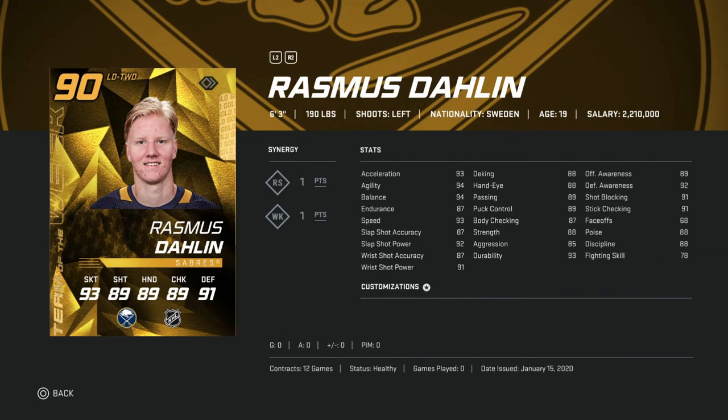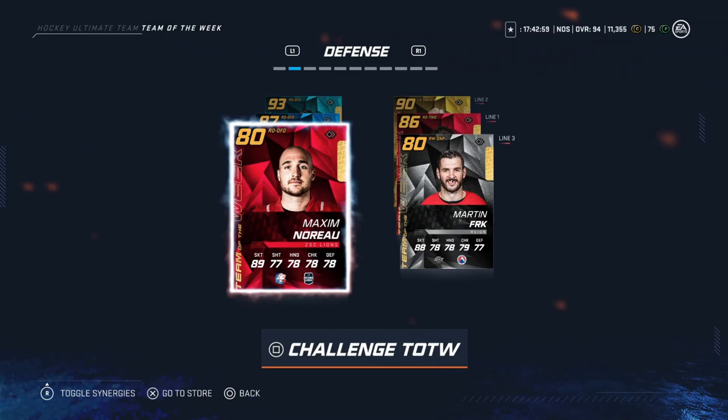Then we've got the 90 Rasmus Dahlin — he finally catches up to his classic card. 93 speed, 94 acceleration, 94 agility, balance at 94, endurance at 87 which is a bit weak. His shot is pretty good at 92 power and 87 accuracy. He's big at 6'3", body checking at 87 is okay, strength at 88 is good, offensive and defensive awareness at 89 and 92, stick checking at 91. This is a really good card if you're trying to bridge the gap between master set and base left-handed defensemen — he'll probably be a lot cheaper than other high-name left D options.